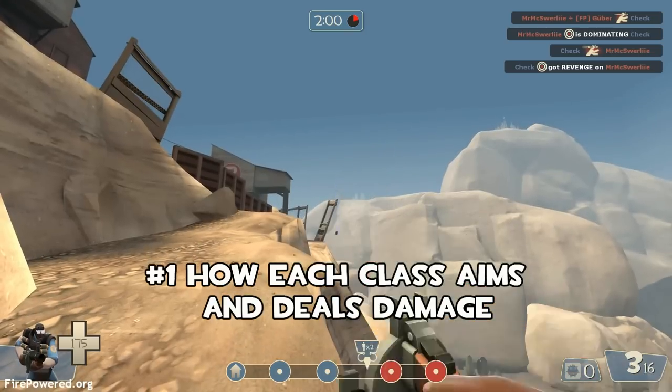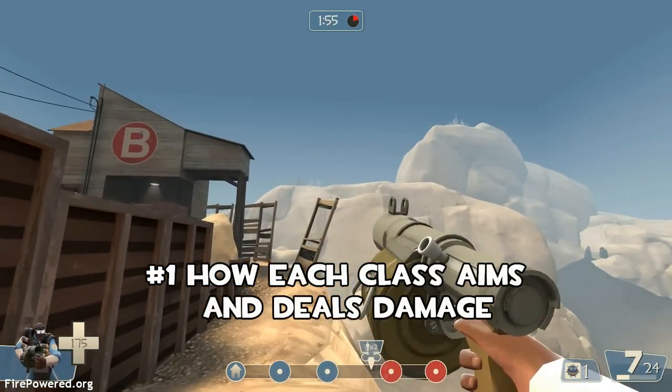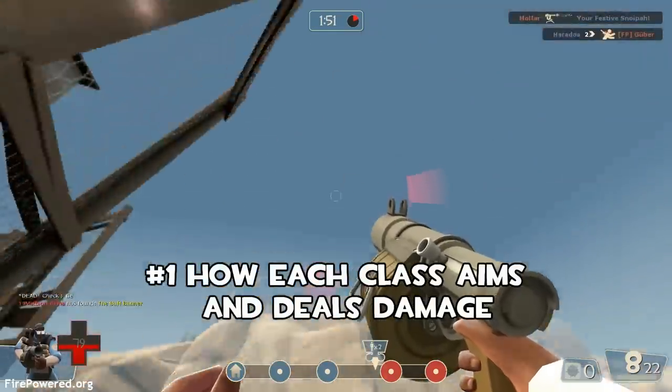You've also got hitscan weapons — as soon as you shoot, the server determines what you hit. Those weapons are much better for hitting fast things like scouts. You also have other classes that deal arced damage with arcing weapons. Or if you hold it down you can shoot more accurately. If you don't use them right, well you're going to die.